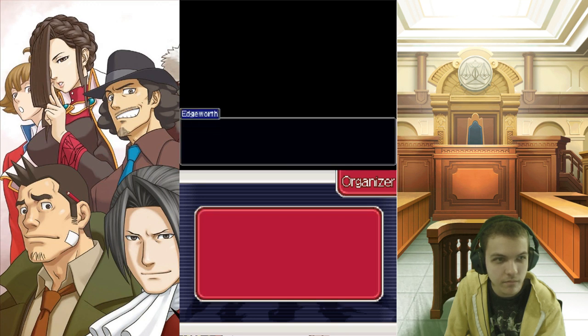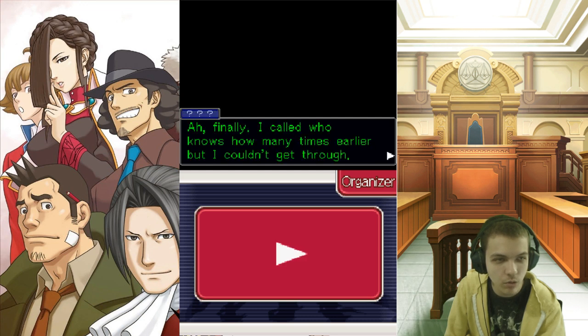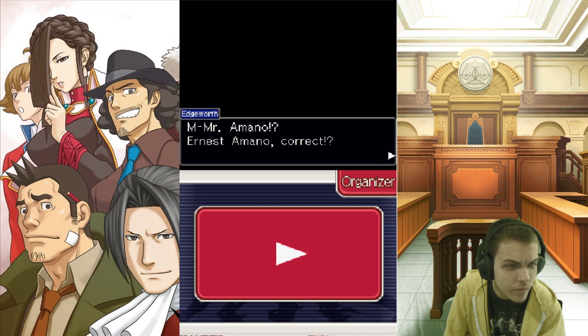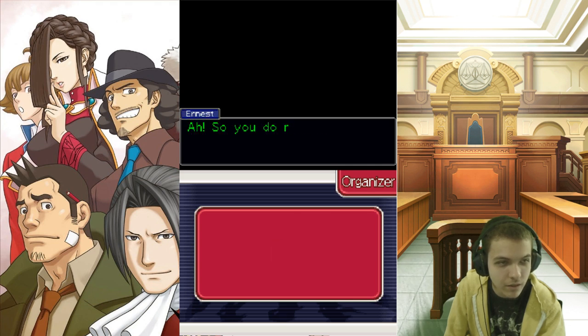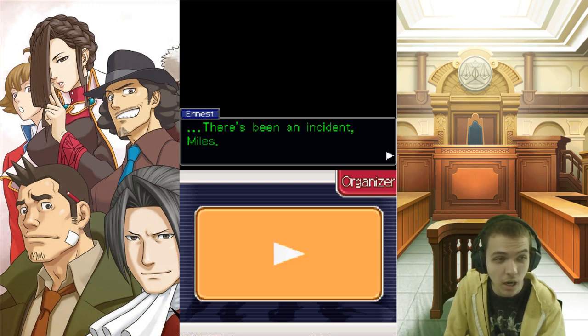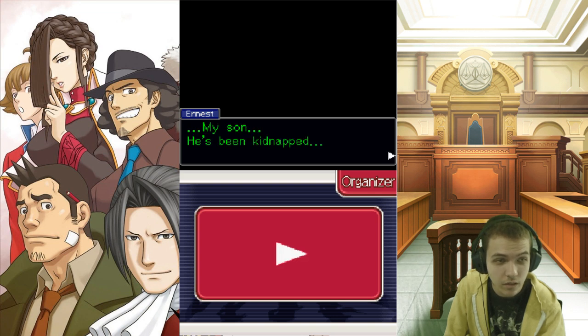Thus, I solved the first case upon my arrival home. Francisca Von Karma — the smuggling route she was after. The leaders of that ring had already put their trump card into play, and the players on the other side of this war would begin to make themselves known through the next incident. Edgeworth speaking. Finally — I called who knows how many times earlier but couldn't get through. Ernest Amano, correct? I know it's rather sudden, but I can't ask this of anyone else. There's been an incident, Miles. My son — he's been kidnapped.